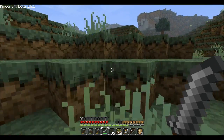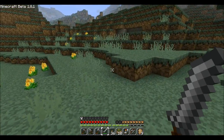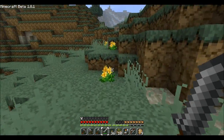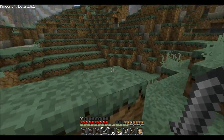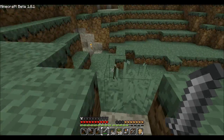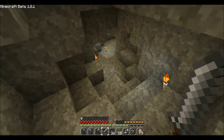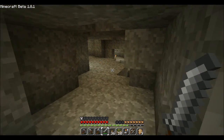You can set off TNT with fire, in case you didn't know. You could also use redstone-related stuff like switches, buttons, and that sort of thing. But I just prefer good old fire — flint and steel. Quick and easy. That way you're not wasting any materials besides the TNT itself.